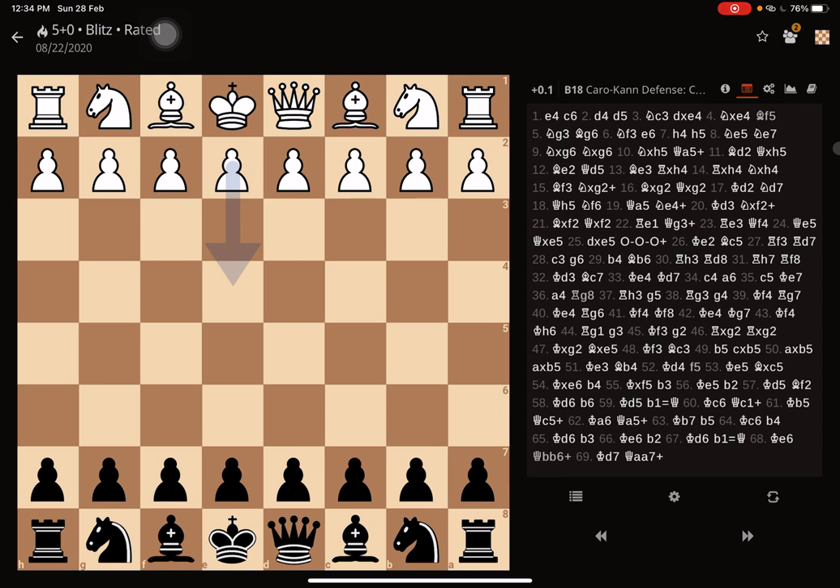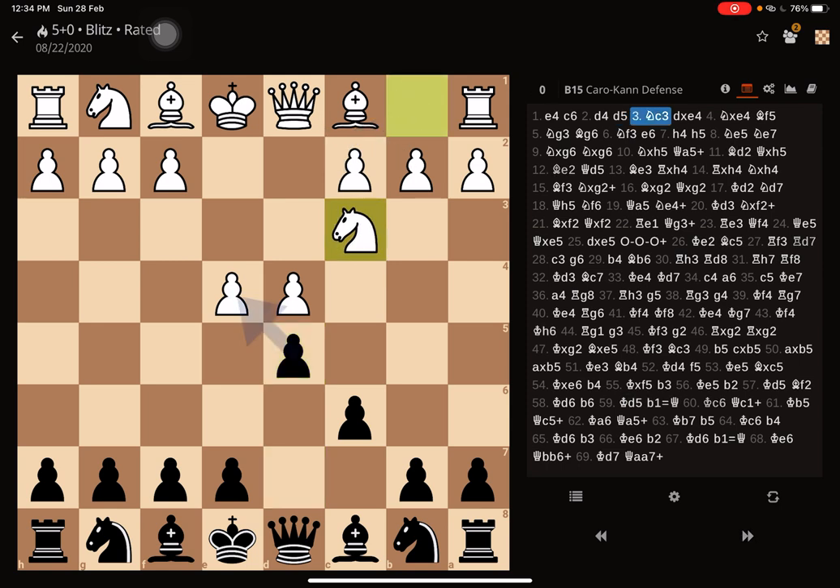I was playing here as black. My opponent started off with e4, I respond with c6 trying to play the Caro-Kann defence. Opponent plays d4, I go for d5 and my opponent plays knight to c3 which is the main line. Had the opponent tried to take on the pawn, it becomes the exchange variation. Had the opponent advanced the pawn to e5, that becomes the advanced variation.